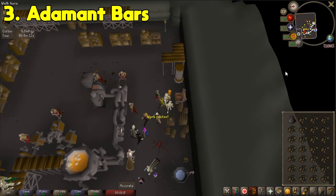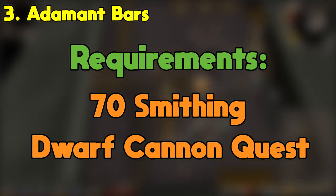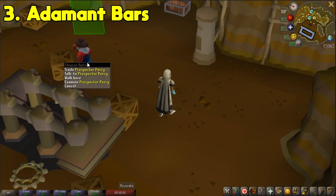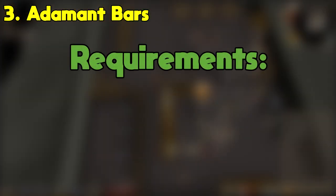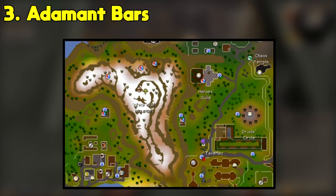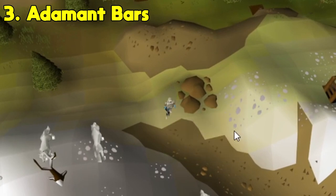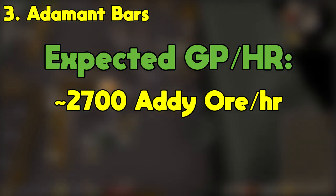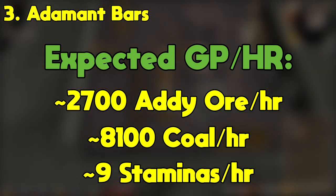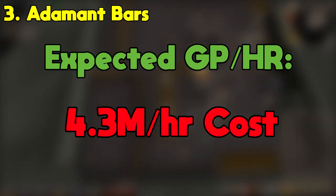Our third method is going to be smithing adamant bars at the blast furnace. The requirements are 70 smithing and the completion of the dwarf cannon quest. You'll also need a coal bag, which can be bought from Prospector Percy's Nugget Shop in the Motherlode Mine for 100 gold nuggets. It's also highly recommended to get ice gloves, which are dropped by the ice queen found in the ice queen lair on the White Wolf Mountain. Note that to access her, you will need to mine rocks which require 50 mining. It's possible to smith up to 2,700 adamant ore in an hour, which would use 8,100 coal and about 9 stamina potions, and 72k in blast furnace fees, coming out to a total cost of about 4.3 mil in the hour.